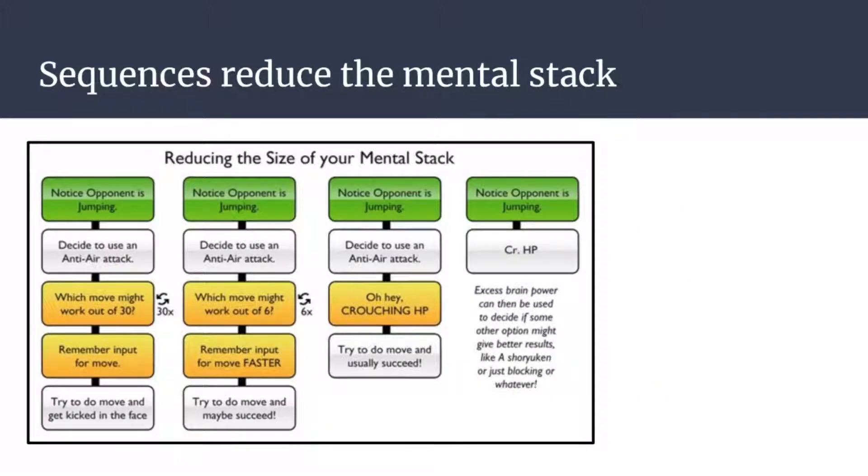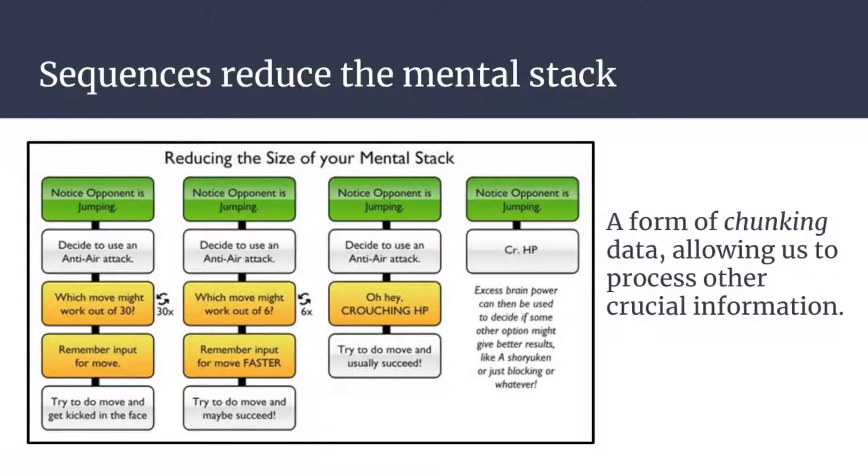Sequences also reduce the mental stack. The same applies in Smash: when we have a sequence, we are doing a specific motion and we know those inputs are going to counter one specific thing. Next time your opponent is throwing out fireballs all the time, you can just say 'I'm going to jump in, full hop and then fair him' — and that's one whole package. We're chunking that data. We're not thinking of individual inputs like a computer — we're thinking 'I'm going to jump in and hit him,' which is much easier on our muscle memory once we've practiced it.